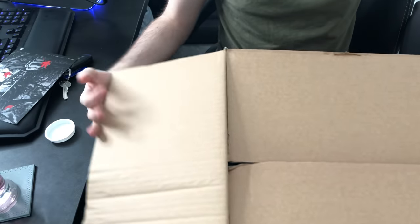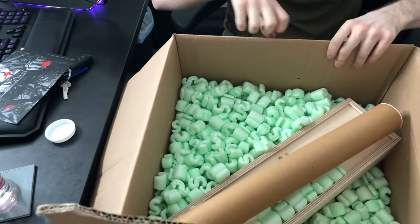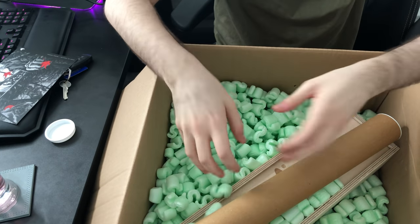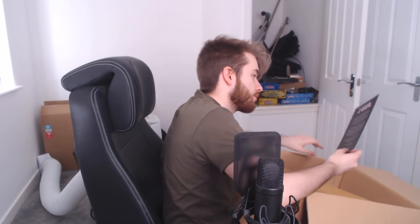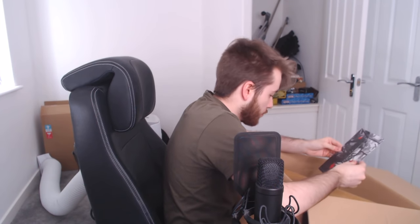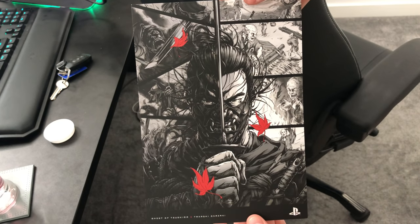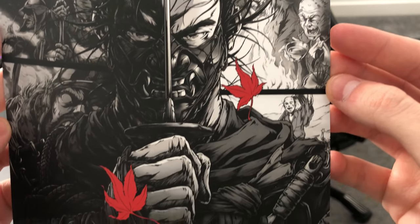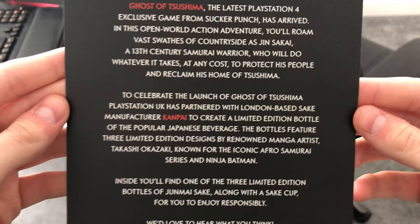There's more cardboard. All right, what is this? We have a lot of these things — that's always cool — and we've got a little note here which says: 'Ghost of Tsushima, the latest PlayStation 4 exclusive from Sucker Punch, has arrived.'